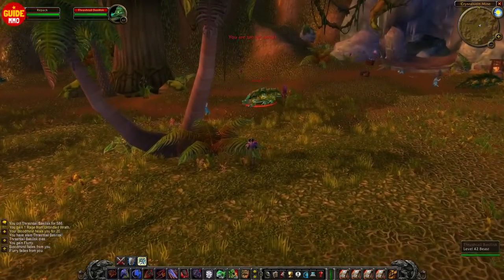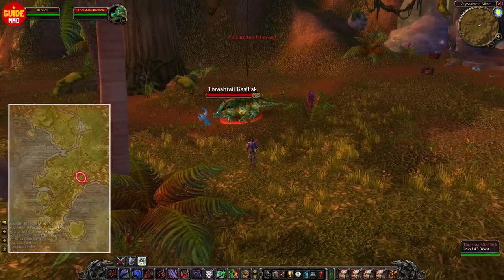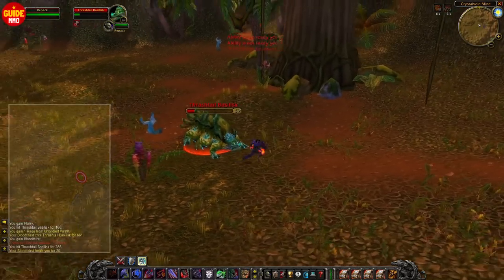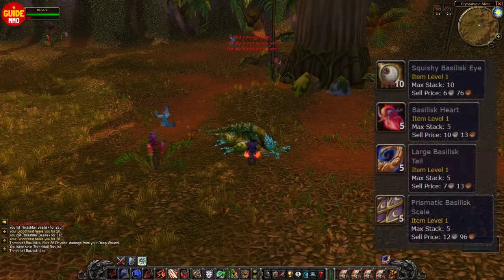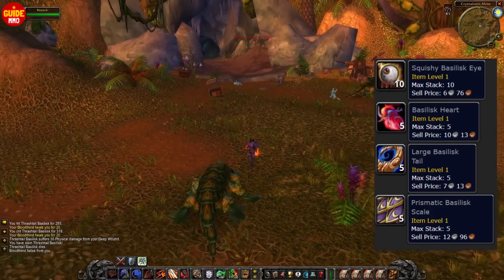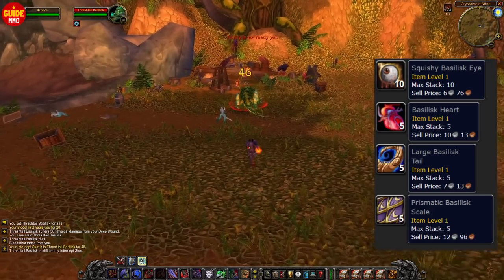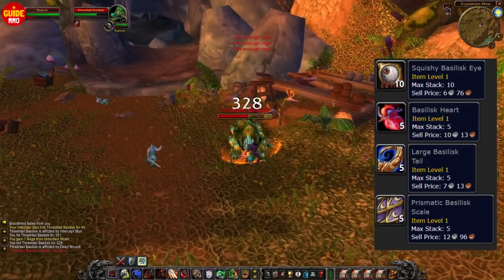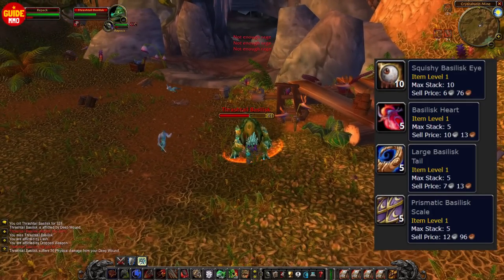There's yet another creature I would highly recommend you to also farm: these Basilisks in Stranglethorn Vale. Outside and also inside the cave, you'll find these, and the loot table is amazing — vendoring for anywhere between 6 silver and all the way up to around 13 silver each, and two of these items even vendor for more than 10 silver each.